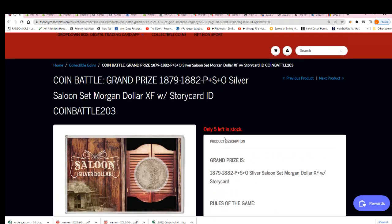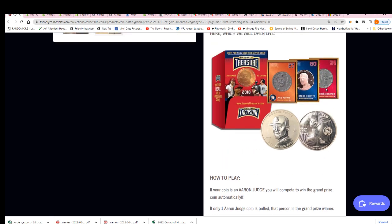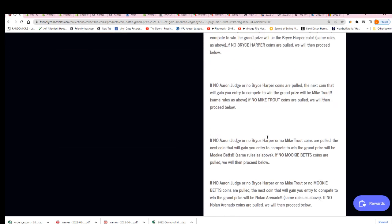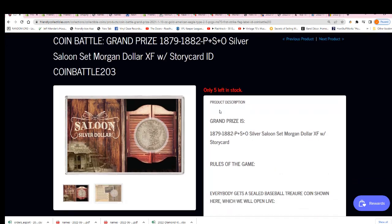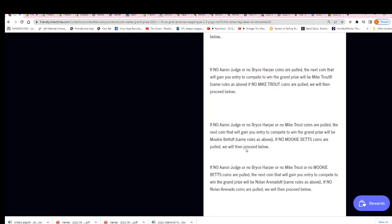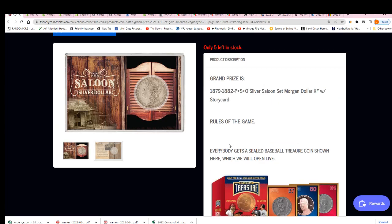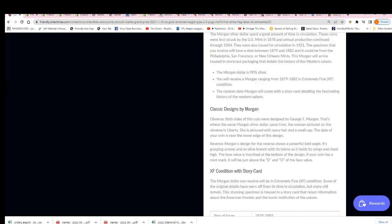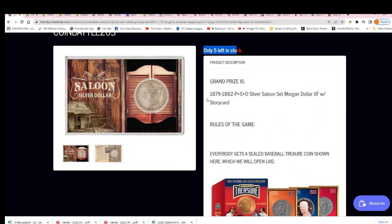In the box break we're down to five left. You get a chance to win this coin. You are going to be getting a coin in the break, and certain coins will net you the hit. The rules are explained right here, the rankings are right here, and certain coins will give you a better opportunity for the hit. One person's gonna hit — there's only ten total spots. This is $16.99 for a spot.